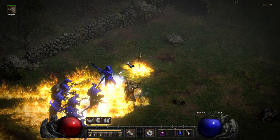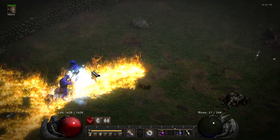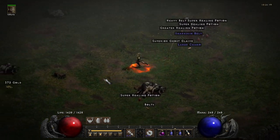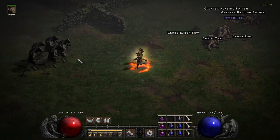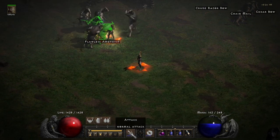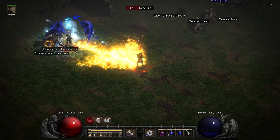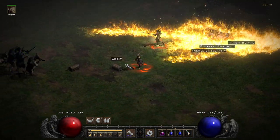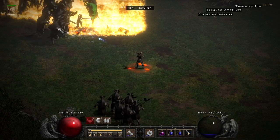With the spare points I had, I could have easily put some points into the physical arrows. And I will need some mana pots to sustain. You can see that the faster base, the Chukono, shoots with the same speed — that's because of the additional gear that I put.